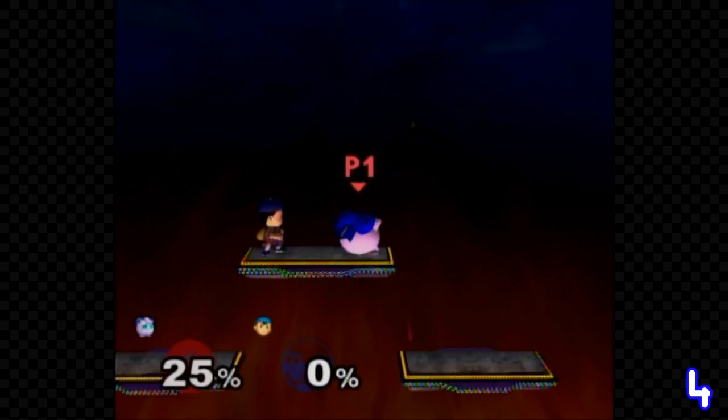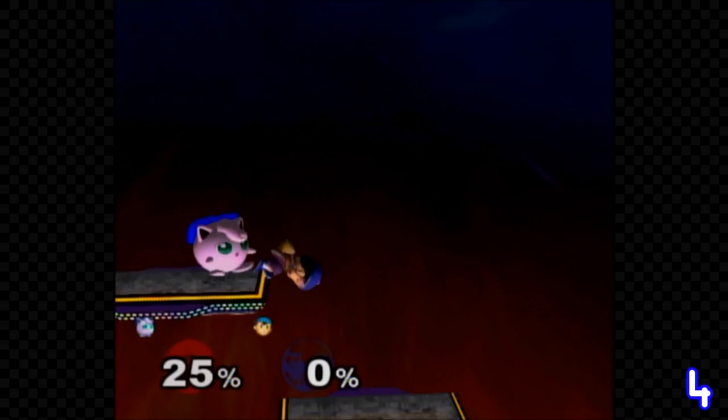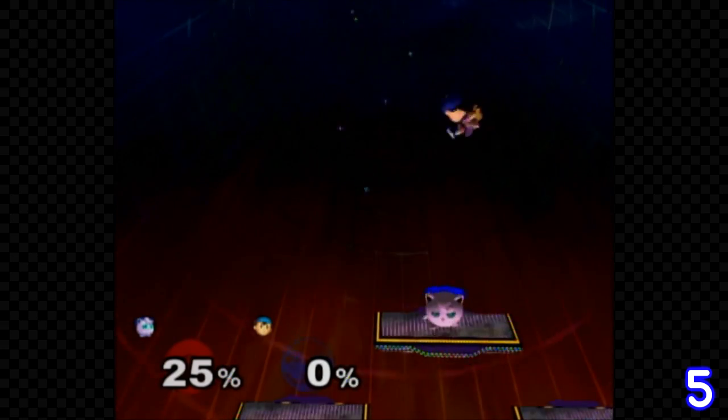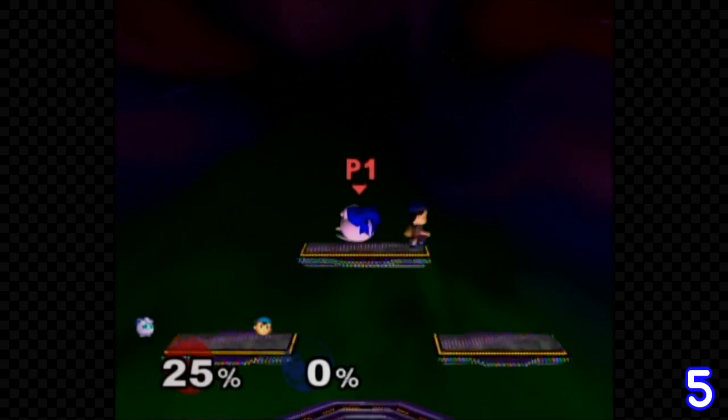If Ness PK Thunders into Jigglypuff's Sing, he just sort of stops. If Ness uses PK Thunder and falls into Jigglypuff's Sing, he'll go to sleep like normal, but will remain electrified.